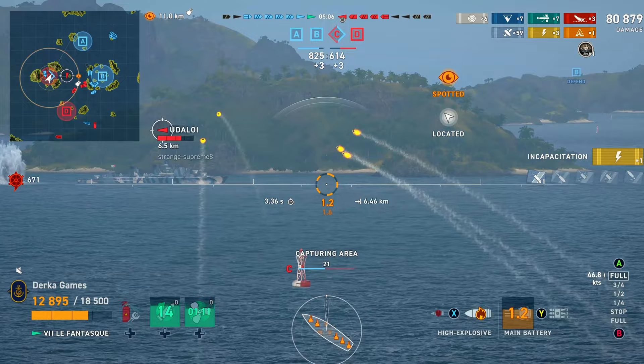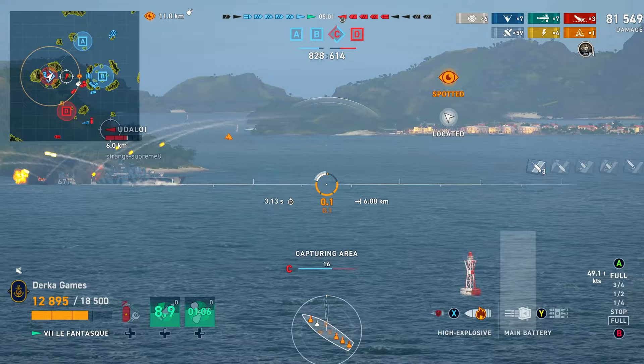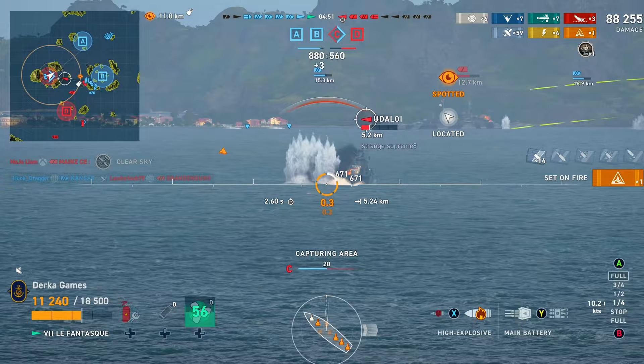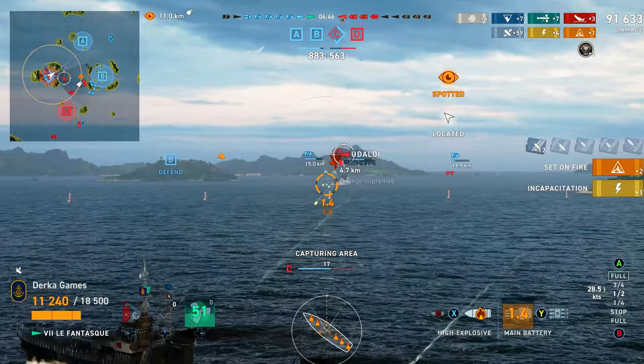They carry powerful torpedoes with shorter ranges and large-caliber guns that do quite well at medium to longer ranges. They have decent concealment, but usually pretty bad AA performance. Overall, they're geared more towards the guns than the torpedoes, but ships like Luffin Task you can choose either, thanks to the 8km stock torp range. Kleber, not so much, with a 6km stock range.